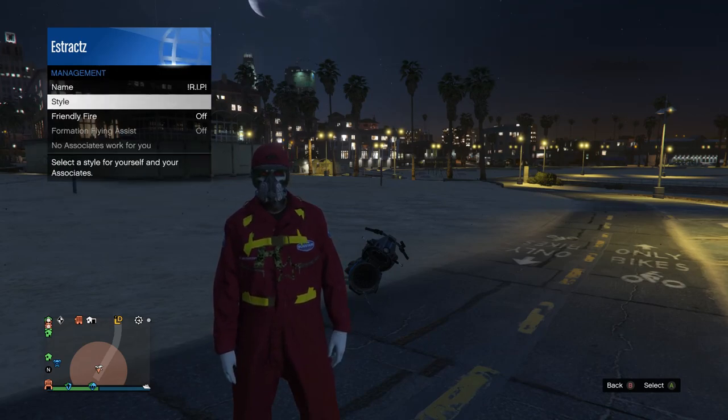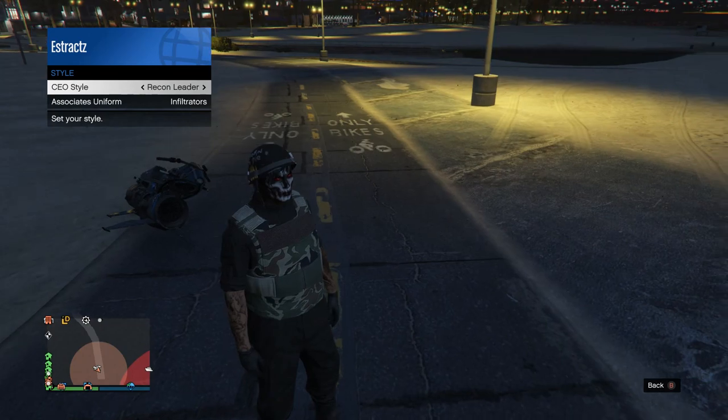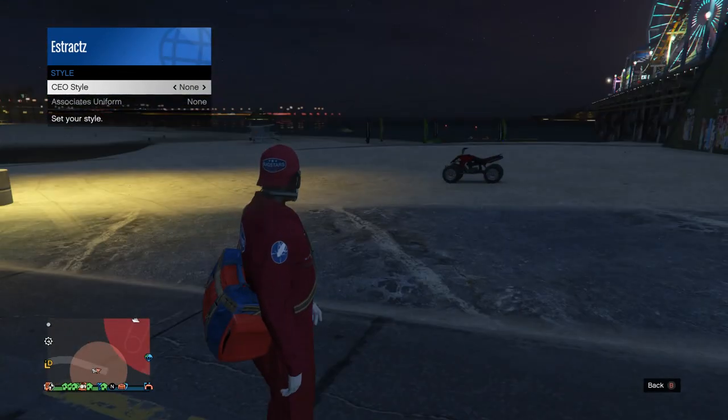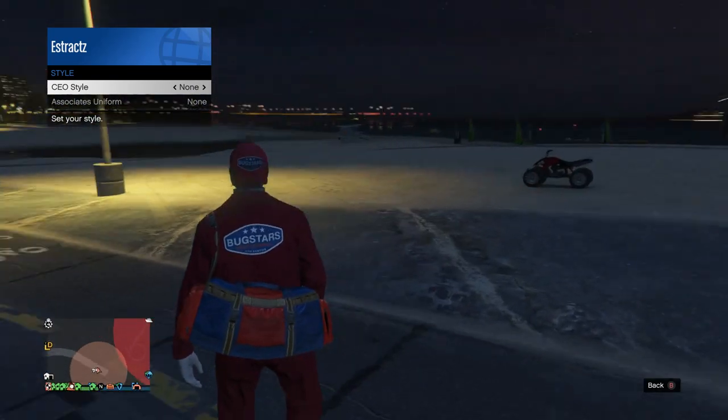Scroll down to management, scroll down to style, and scroll one time to the left where you should be wearing this outfit, then head back to none. Now you can see that you're wearing the red and blue duffel bag.